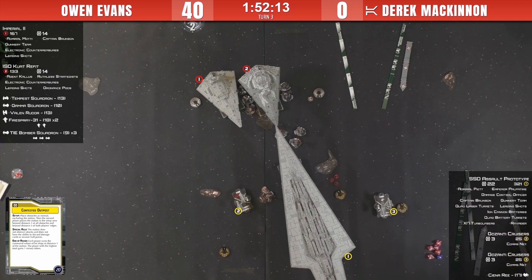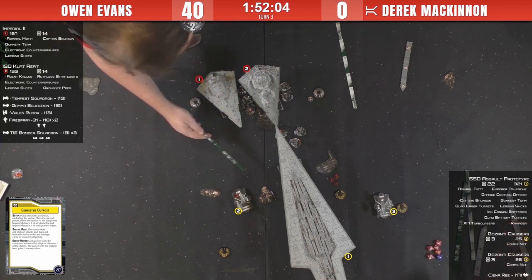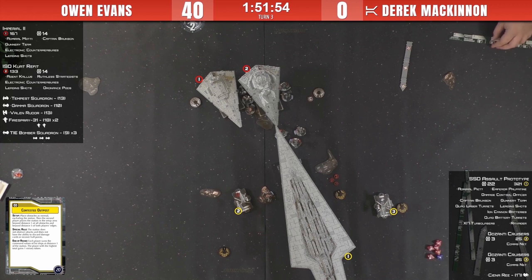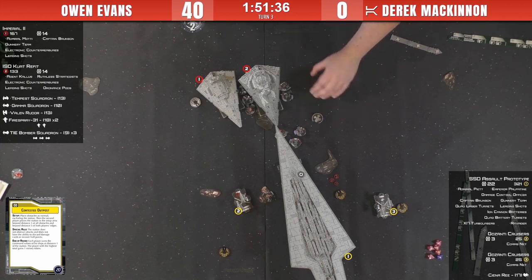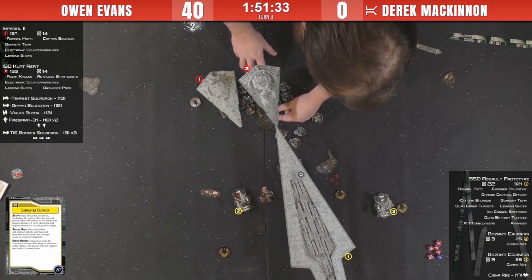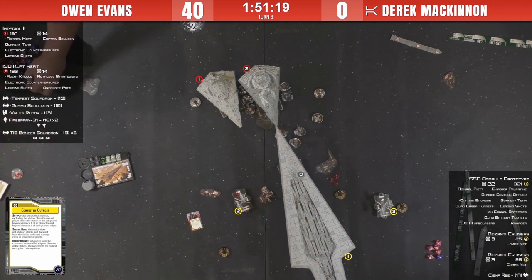Sienna can only pin five of Derek's squadrons from these estimates. Derek now weighing his options - he uses his pass again, exercising discipline. The Kuat reveals engineering, not spending the token, just recovering two shields in the front. Medium range shot front to front - that's one of the fun things about the SSD: you put it on the table and start shooting turn two. Very few other ships do that.